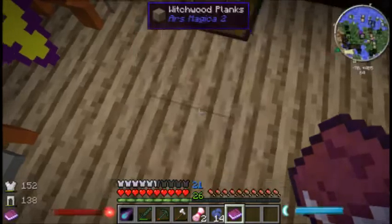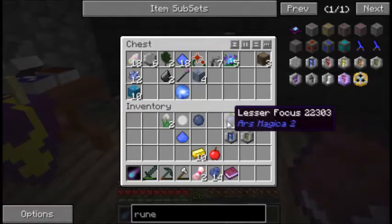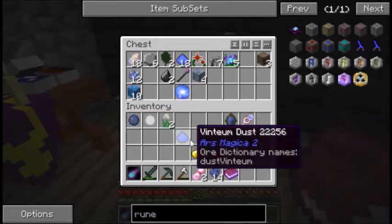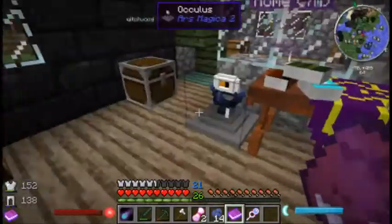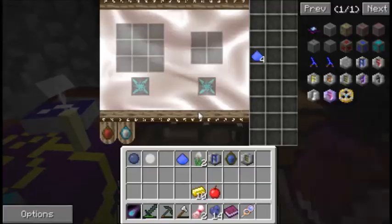I have to remember how to look up the spell parchment. I don't think we have any in here. No. We don't need the rest of these runes. We have ventium dust in there too. Can we make the golden apple in here?